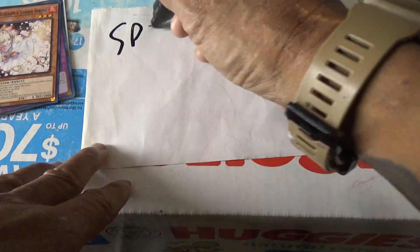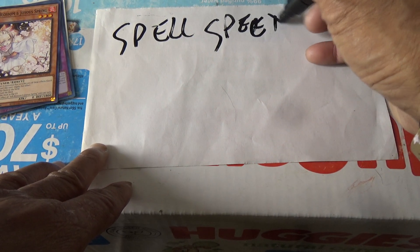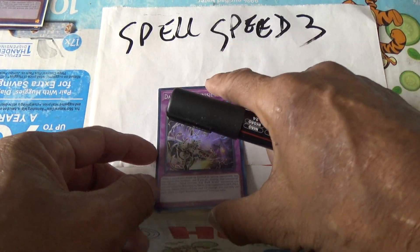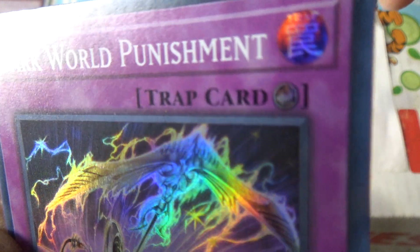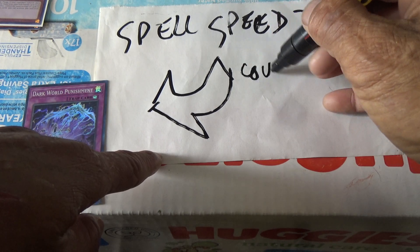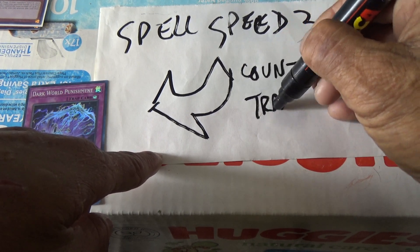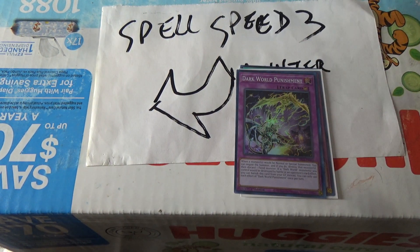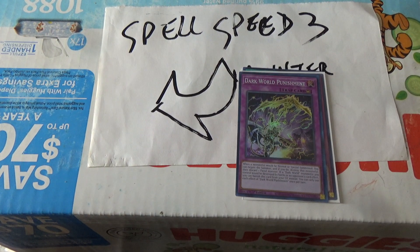Now what is spell speed three? Spell speed three is a trap — they call it a counter trap. It has an arrow icon like this — that's a counter trap. This one is the highest speed of all cards in the game. So that's what you look for.